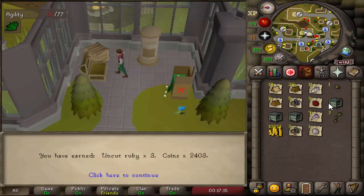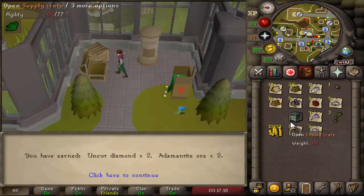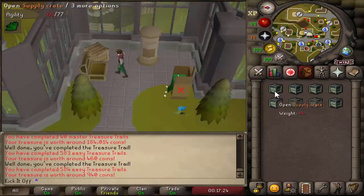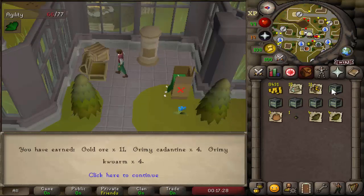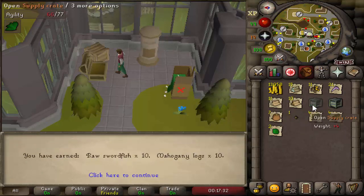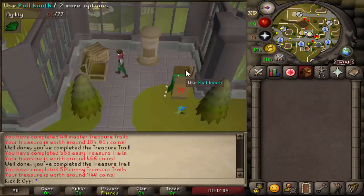Just opening these Wintertodt crates hoping for the pet, another pyromancer piece, or another tome of fire. Eight crates to go — probably get level 90 at some point, so maybe next time I get the step I'll grab another couple of levels. A plus-three boost is nowhere near as bad as a plus-five. That concludes all the Wintertodt crates from level 85 to 87.